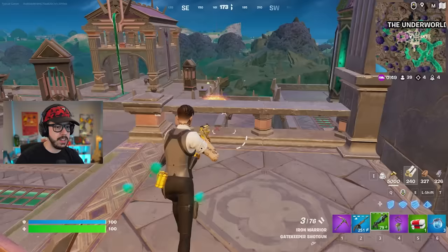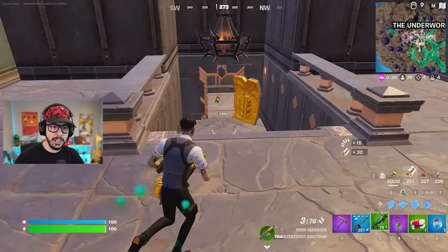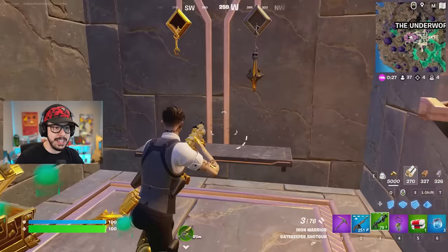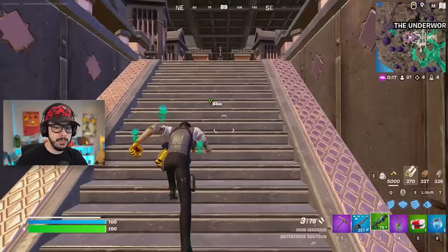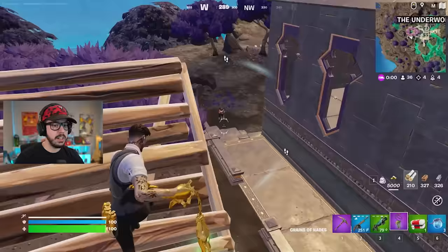We're heading down here because somebody should have been sent back to the lobby. Look at this — this was closed in the last update but it's open now. We got a golden reboot card — that's right, Midas is back! He was stuck in this prison cell. You can see he obviously took one of the Chains of Hades since it is gold, and he broke open the door. Absolutely insane. The question is where did he go and what is his plan?